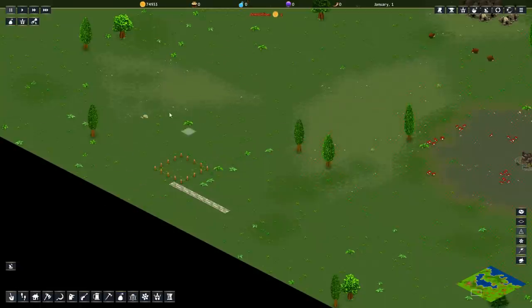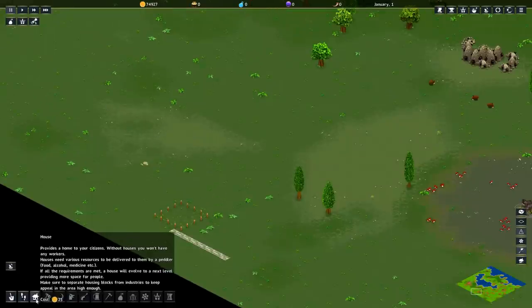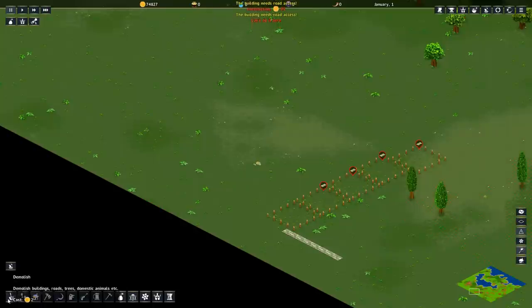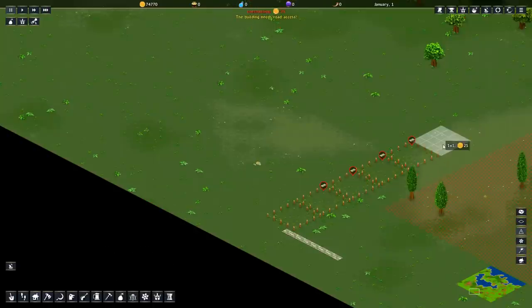Go ahead and clear out stuff as necessary. The way this block works is you're going to have a line of six housing plots. One, two, three, four — oops, that's not correct — five and six.